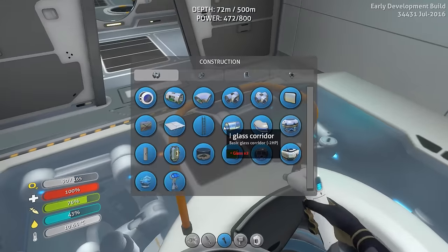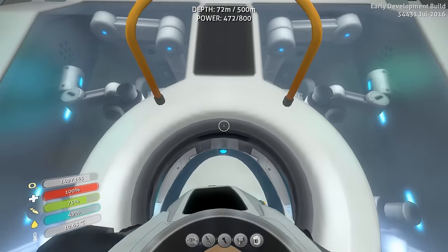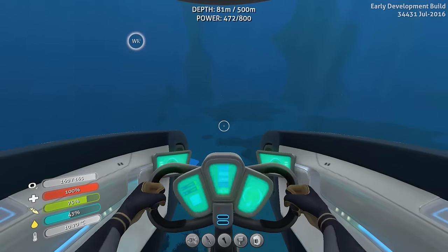For the moon pool we need titanium ingots and four lubricant. We'll go back to the other base and grab some of that - I think I'll take the moon pool apart at the other base for now.